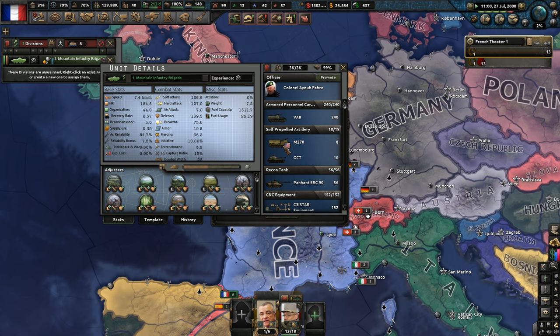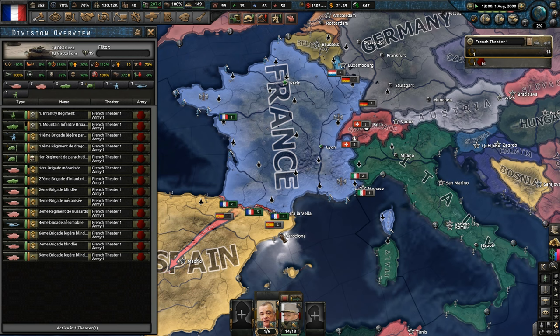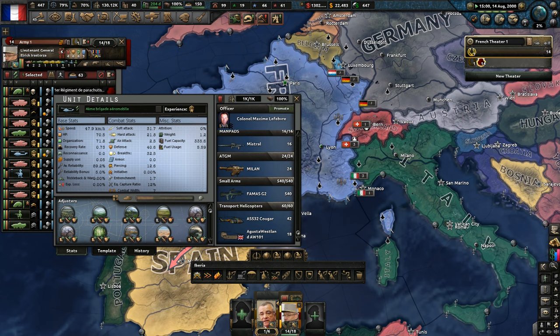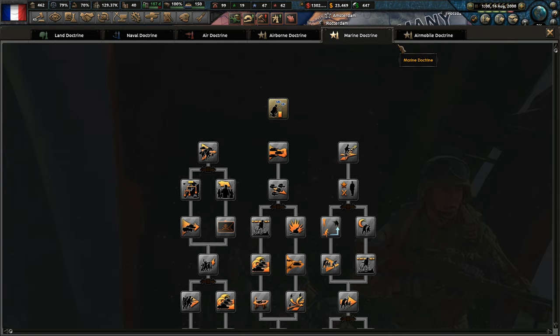We've got some self-propelled American M109 A70s there — they can come down to help. Now we're operating with 14 divisions, 83 battalions: 4 battalions, 3 light, 2 mechanized, 2 special, 1 airborne, 1 light air assault. I want to look at this — this is probably absolutely wicked. Yeah, 42 Cougar attack helicopters — hell yeah! There will be other political events going on.